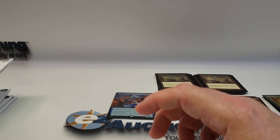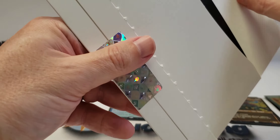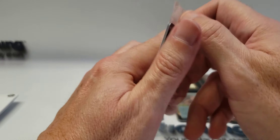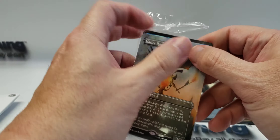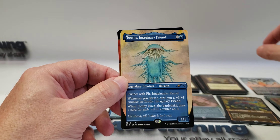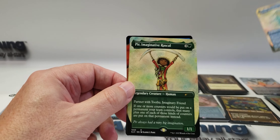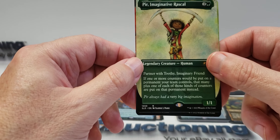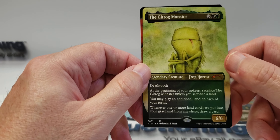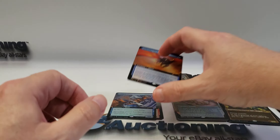Next up is Imaginary Friends — this is the base set. We have Matter Reshaper, Toothy Imaginary Friend, Pyre Purr, Imaginative Rascal, The Gitrog Monster, and we have a Gale Rider Sliver — so we're back on the sliver bonus cards again.